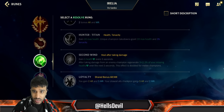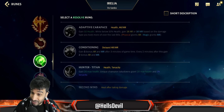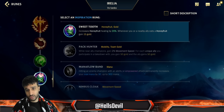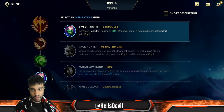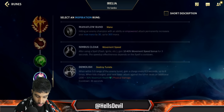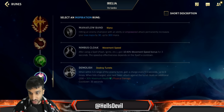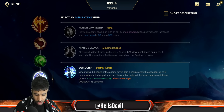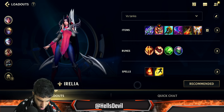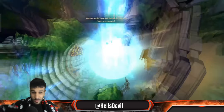The third rune slot is completely situational — if you don't know what to go for, take Nullifying Orb. Hunter Titan is great, Adaptive Carapace is meh because you heal up a lot with Irelia anyway. Fourth rune is Sweet Tooth — it's really good in lane and you use a lot of mana with Irelia's first ability. You could go Nimbus Cloak but it's not really worth it since she's already very mobile. Demolish is an option in baron lane, but Sweet Tooth is generally better. For spells, ignite and flash.